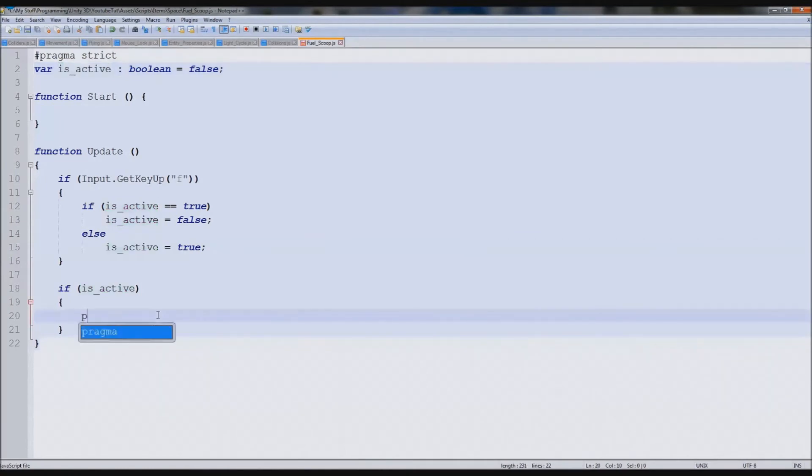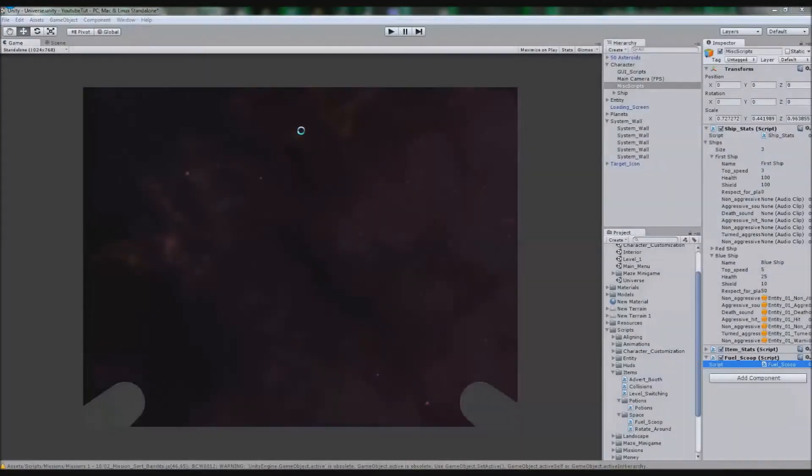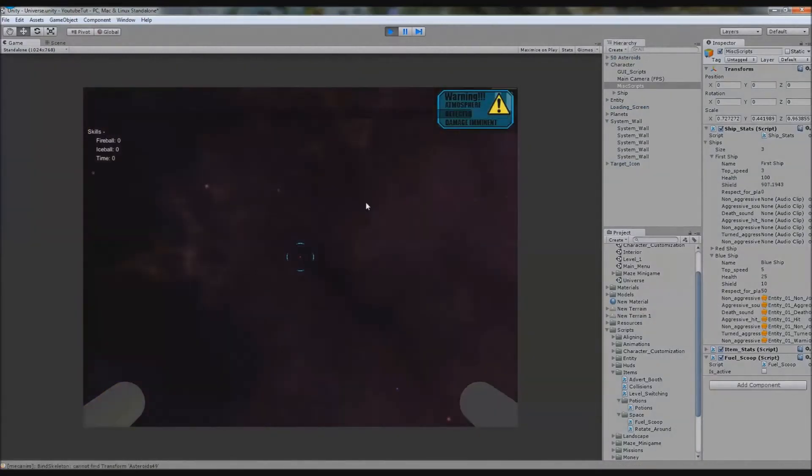So we'll just have to print 'startedScooping' — that should work. So our only thing left is to go and test it. We'll die quick, so I'm going to turn our shield up to a thousand so we have a big shield and can withstand a lot. At the moment we've got no idea when we can begin fuel scooping — so I'm halfway in. We press F and it starts scooping. Perfect.